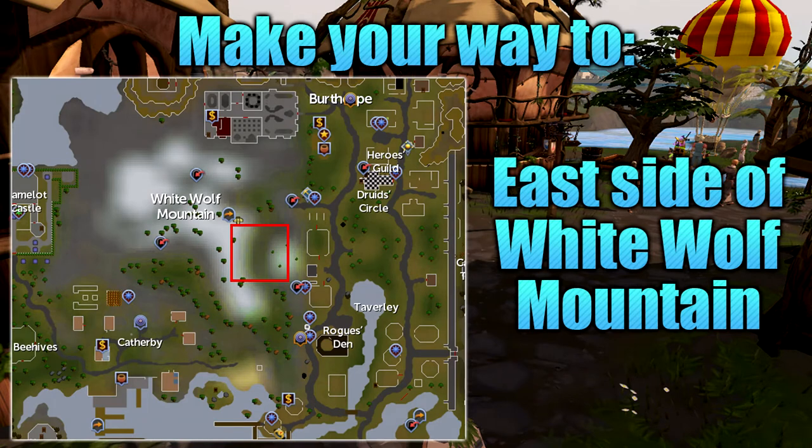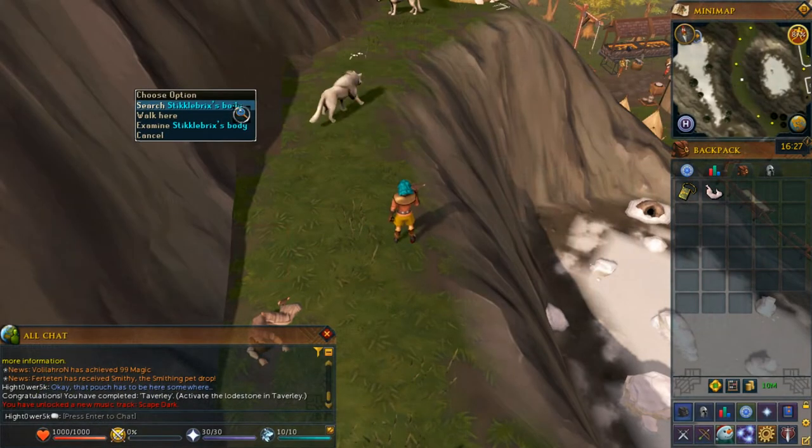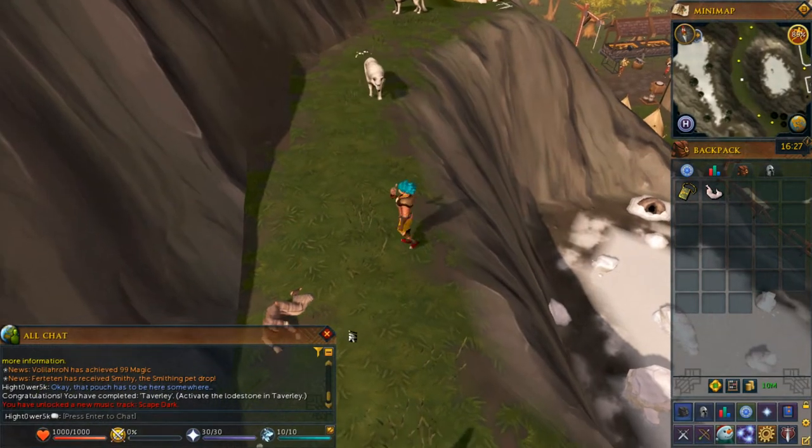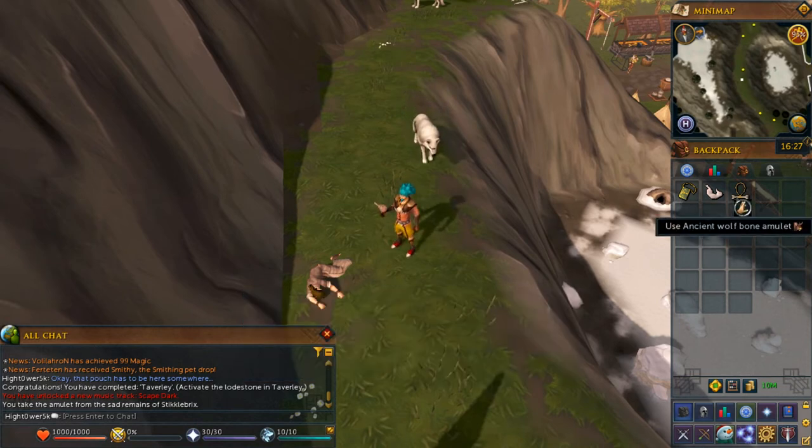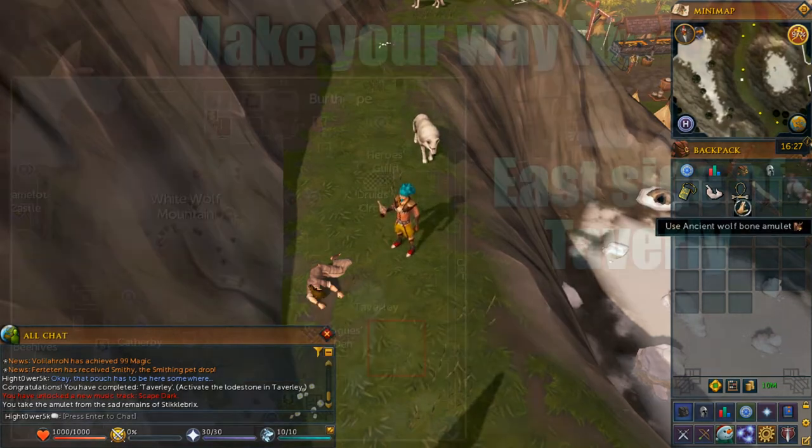From here, make your way to the location shown on screen, which is on White Wolf Mountain. The best way of getting there is by using the Taverley lodestone, but you can alternatively just walk. Once you arrive at the location shown on screen, you will come across a body which you want to go ahead and search. From this body, you will get an ancient wolf bone amulet.